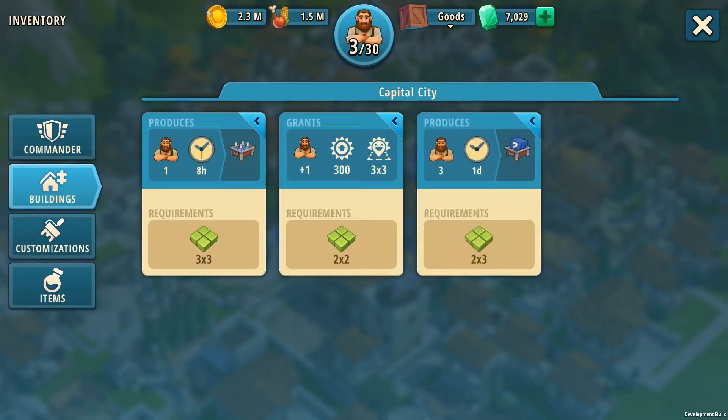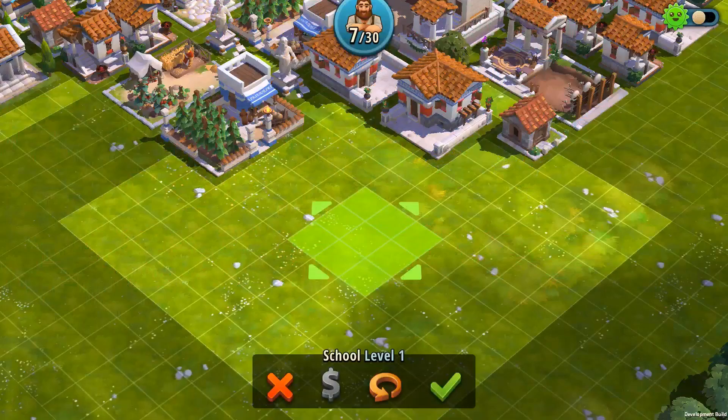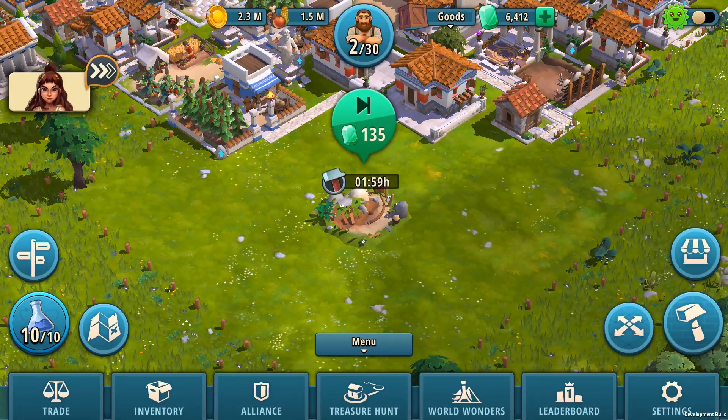From now on, instead of occupying your city space with up to six Collector Buildings, you will be able to build three, one of each type. The biggest change is that they are now upgradeable, with each level making them more powerful. You need to use the puzzle pieces to place them in the city and level them up, all the way to level 10.